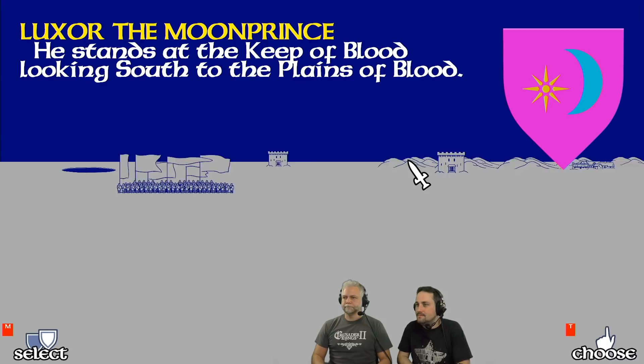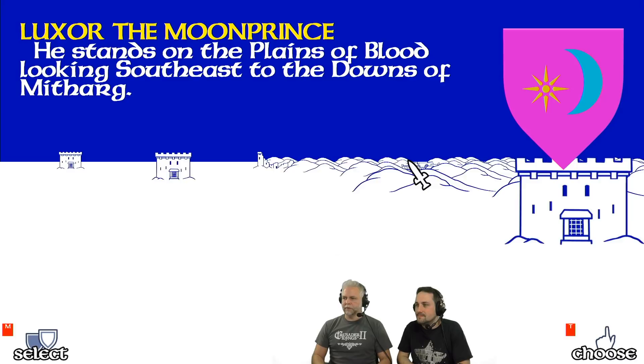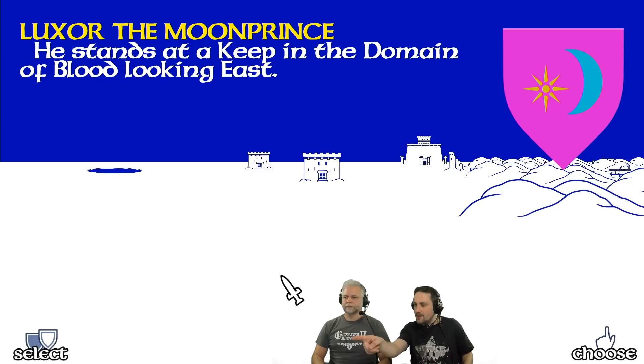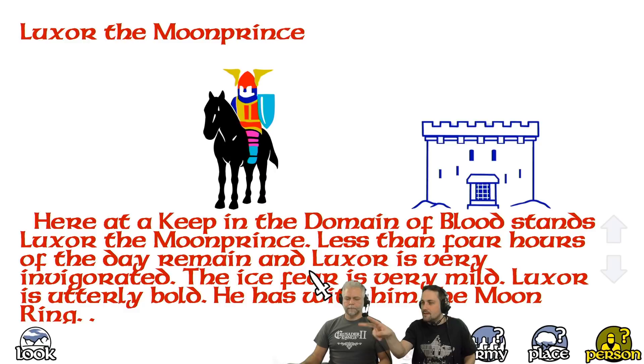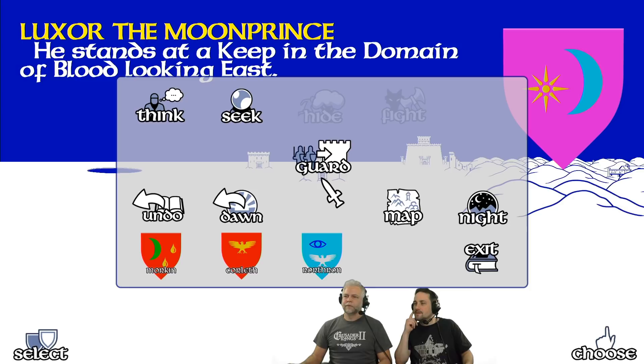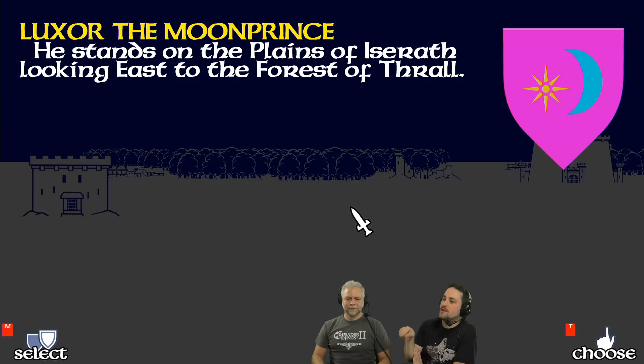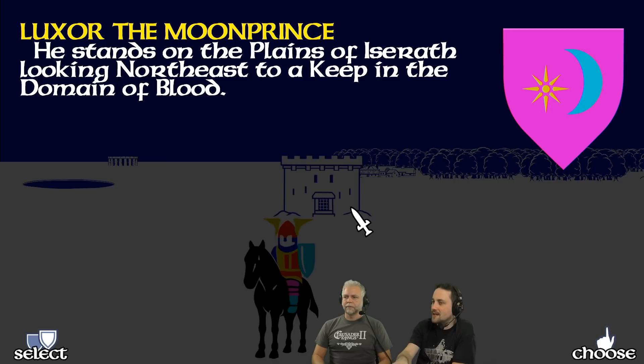Lord Blood actually starts without an army, so the only way he can get some troops is to pick them up in these Citadels. This used to be like keyboard combinations — I can deploy my troops to guard these castles or I can take troops out of them. The way I play is I loot them of their troops as much as I can. I want to take all the troops basically out of those.